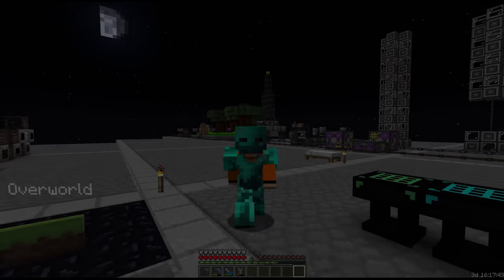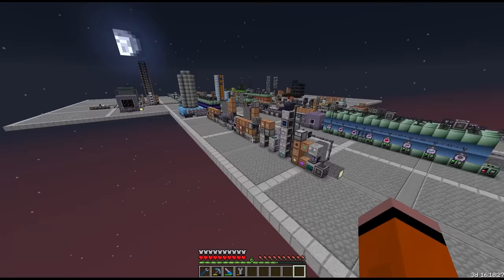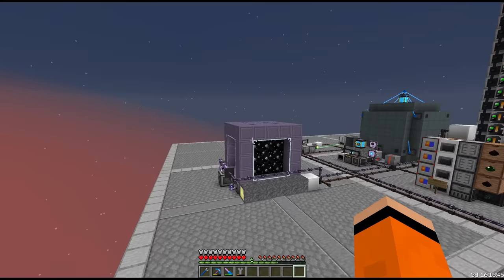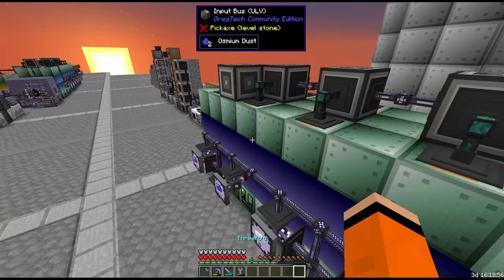Hey everyone and welcome back to Nomi Factory. Last episode we added a bunch of EV infrastructure for things like the silicon wafers, the solidified gases, indium gallium phosphide, and even our new IV assembling machine. We also made some progress through the micro miner missions and launched the tier 3 in the small microverse projector and got the medium one to launch tier 4s. This now unlocks iridium, osmium, and osmiridium.